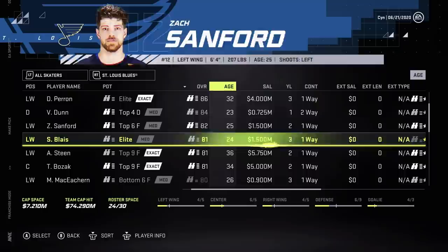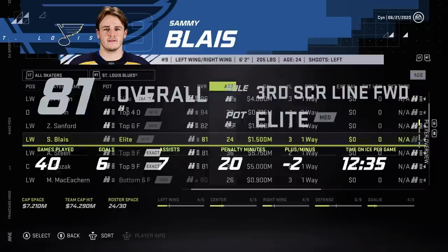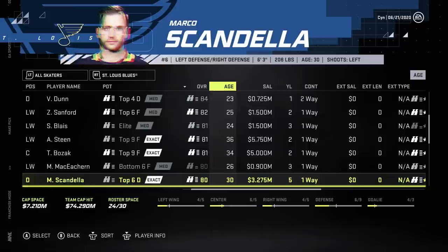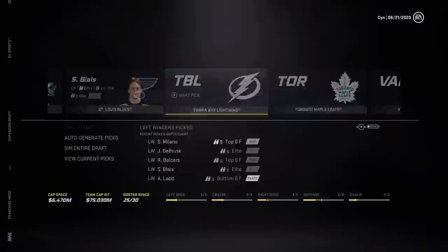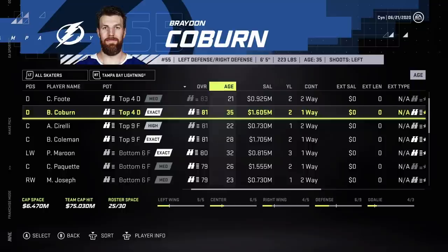St. Louis — Perron, that's an incredible contract for them. Sammy Blais — looks like they tanked his offensive awareness this year but still, another left winger. Young — let's take him, not much money. Cal Foote — 21 years old, I don't know if he's supposed to be exposed. Pretty sure we got Sorelli last time.